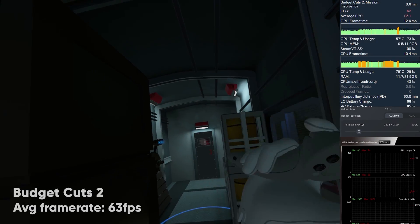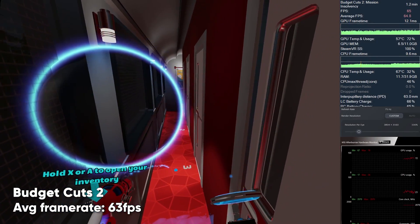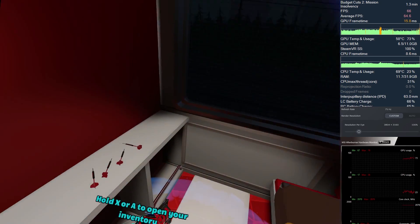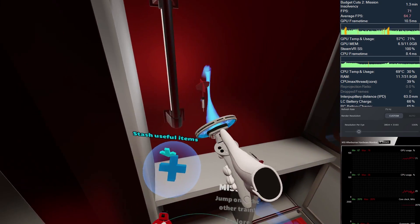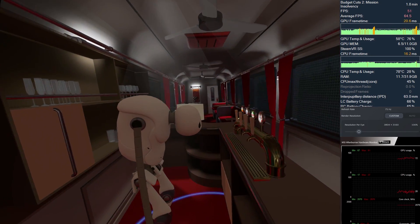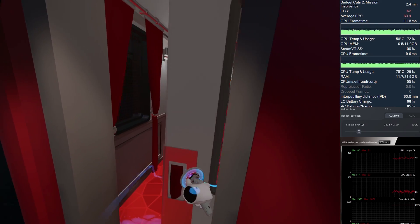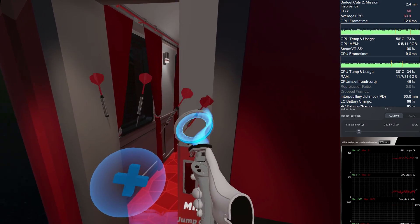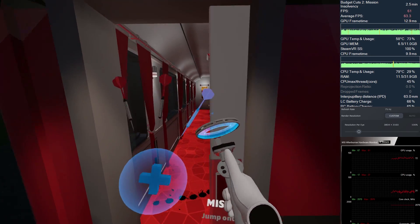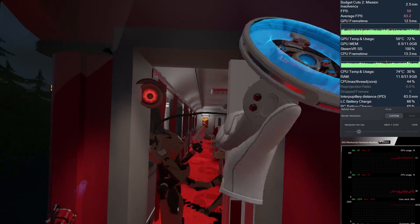The game Budget Cuts 2, which surprisingly hasn't got much attention online lately, seems quite poorly optimized, just like the first Budget Cuts title. Despite being a Unity game, it's difficult to maintain a stable 75 frames per second on the Pimax 8KX, and many times the frame rate drops to the mid-50s or around 60 frames per second. Having that said, it feels fully playable on the 8KX, and I had no problems with the minor reprojection while playing.